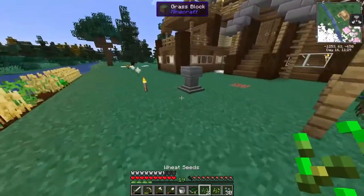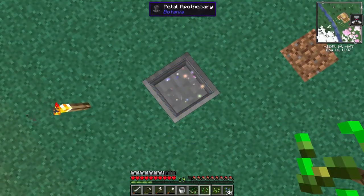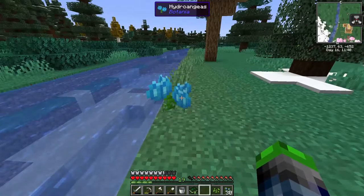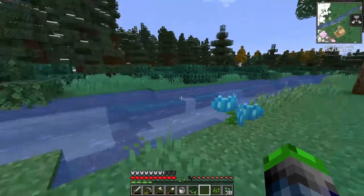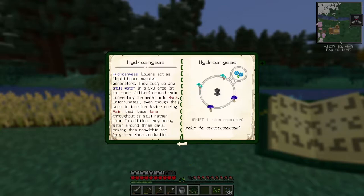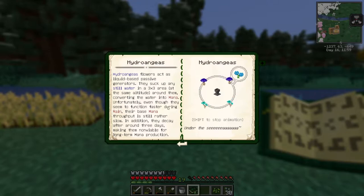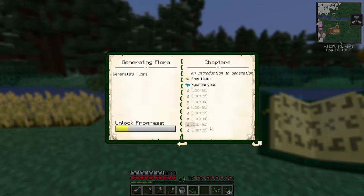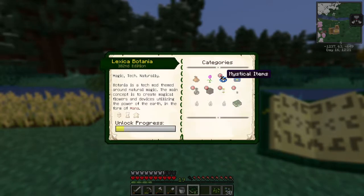We got wheat seeds and now we have a hydrogelius. This thing uses water so we put that over there. According to the lexicon, these flowers act as liquid-based passive generators - they suck up any still water in a three-by-three area at the same altitude, converting water into mana. Unfortunately their base mana throughput is rather slow and they decay after around three days, making them not viable for long-term mana production.